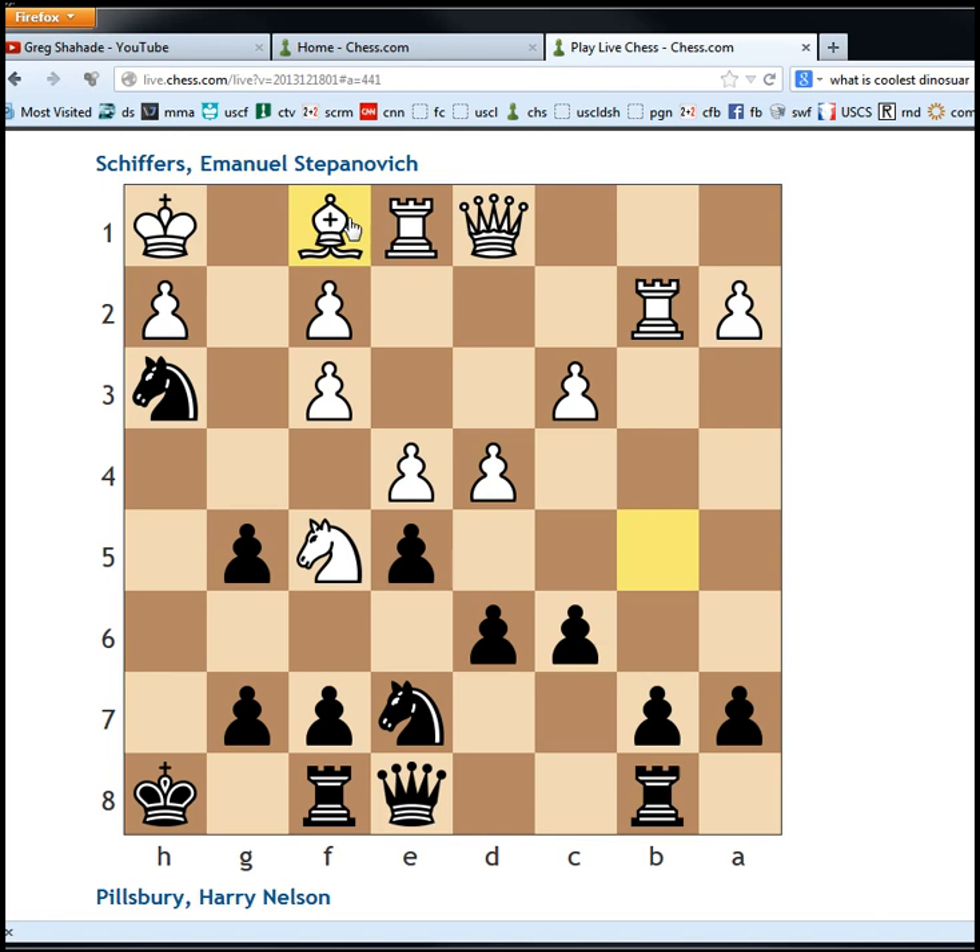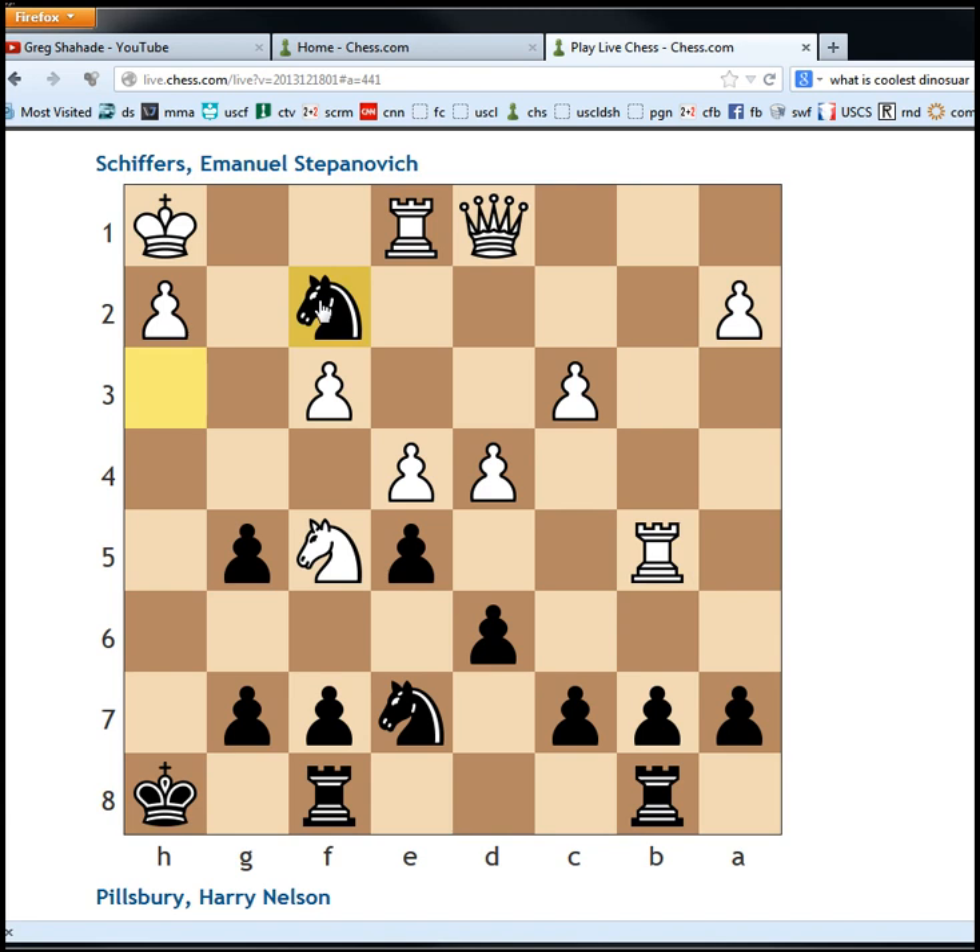So bishop to f1 — attack this knight, when the knight moves now we take on d6. The key, however, is we can just go queen takes b5. This rook is overloaded on the f2 point and the b5 square. And after rook takes, knight takes f2 — this is basically winning for black.